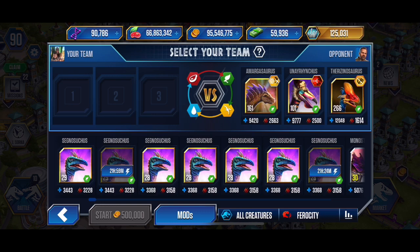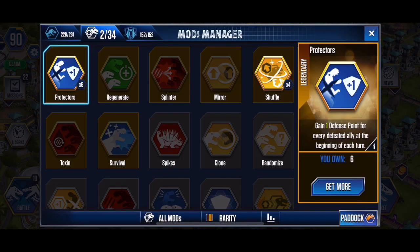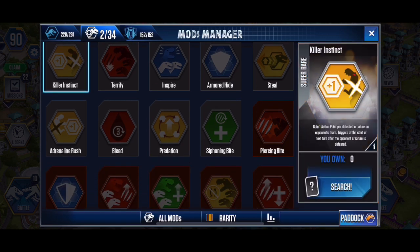Let's see what that first creature has - that is Killer Instinct. So every one of our creatures that he kills - which if we do the typical strategy it's going to be two - they will get an extra action point, which is no good.